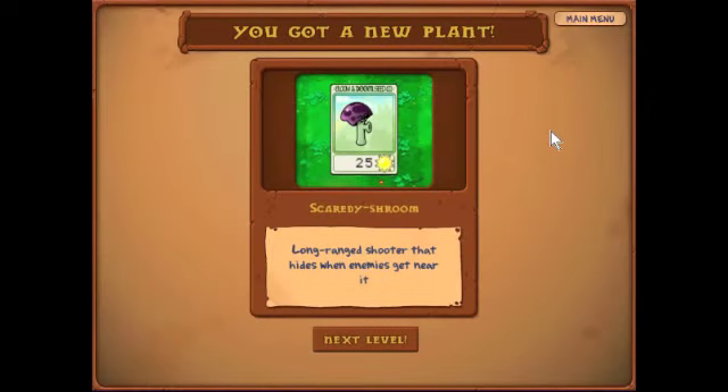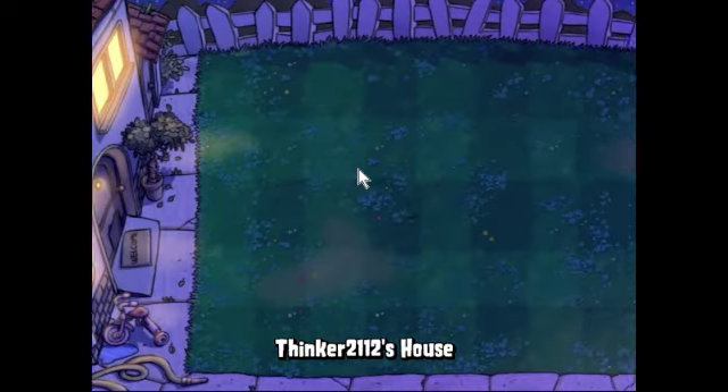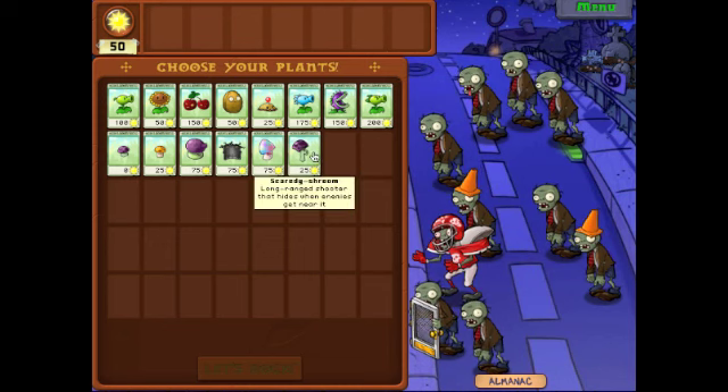This is a Scaredy-shroom. It is exactly like a Pea-shooter except that it's a mushroom, which means it's nocturnal. And also, if a zombie gets within one square of it in any direction, it will no longer shoot because it is too scared. But the benefit is that it costs a lot less.